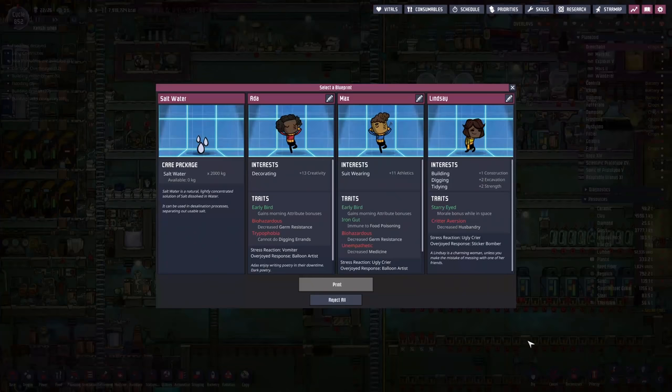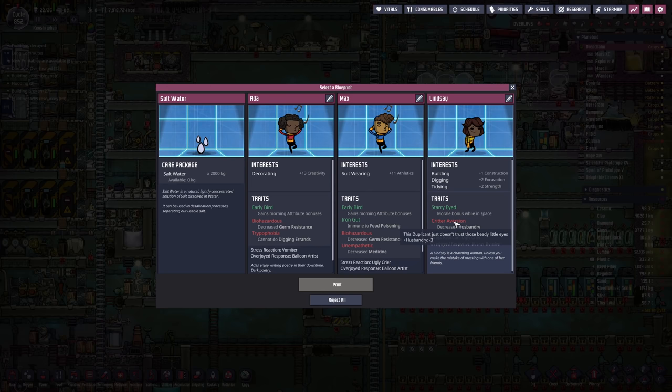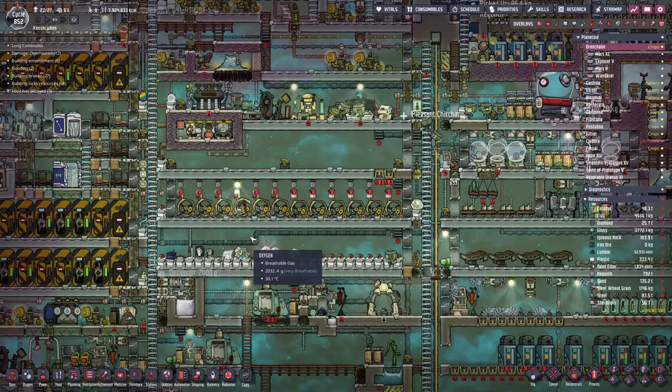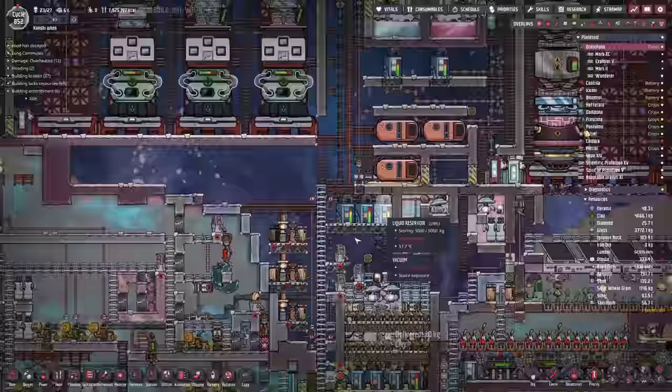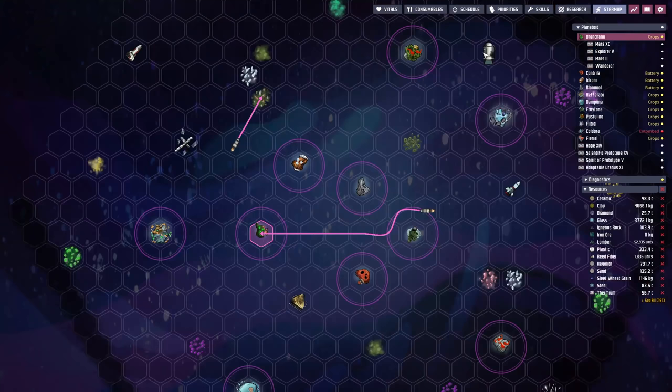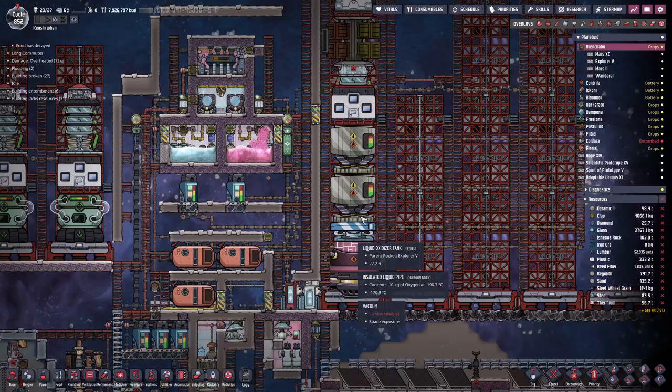New recruit - I'm thinking construction, excavation, and strength. They've got Stary Out which gives plus 10 morale in outer space, so they'll love their training, and critter aversion which we don't care about since we've got three ranchers already. Please welcome McLufus to the team - a normal, regular McLufus name. We'll get you a rocket, though it'll be a while before it's up and running - you can treadmill for now. We only need one more rocket and I think that'll be the one flying round-robin to the radioactive asteroid field, requiring hydrogen.